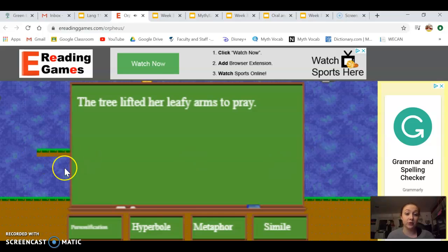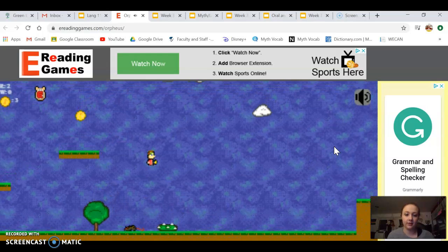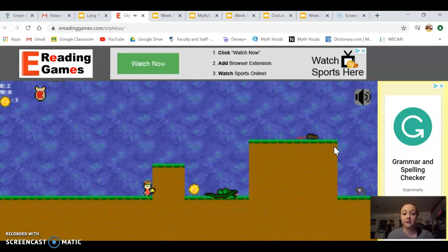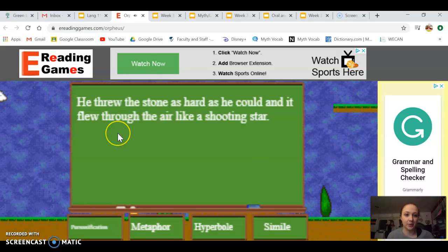Every time you hit a rat, apparently — 'The tree lifted her leafy arms to pray' — that's personification. So I guess to survive you have to get it right. You're going to try to avoid these things, but if you land on them you have to answer the question correctly to keep going.